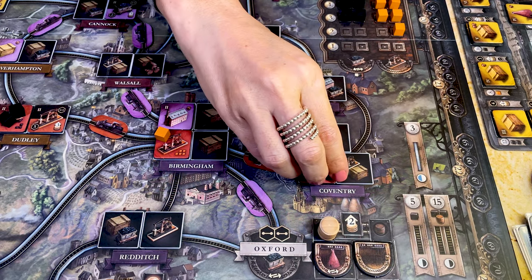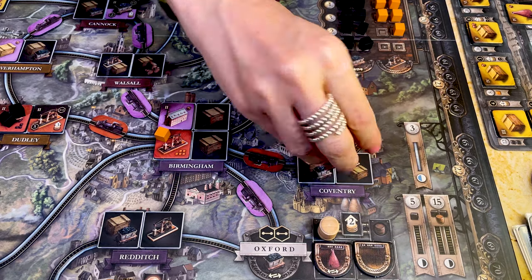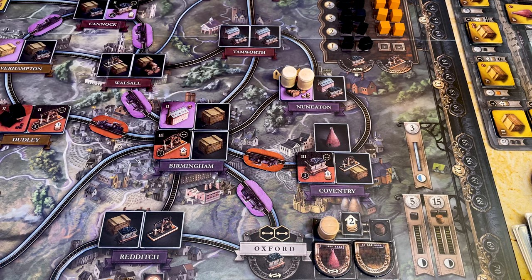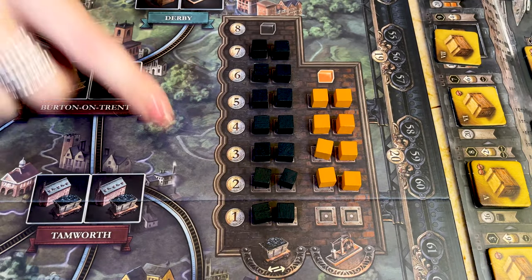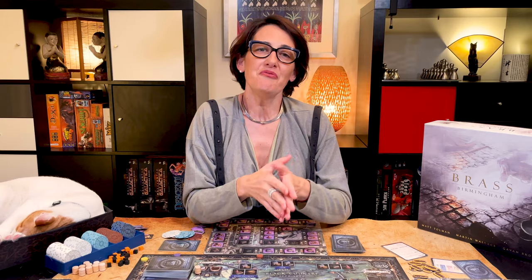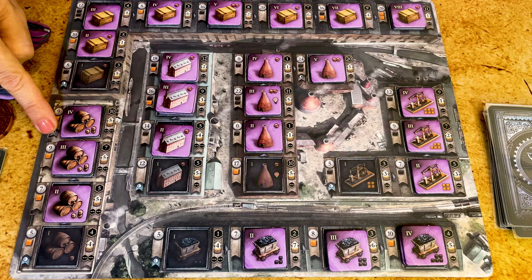As we have seen, if the building you're building requires iron, you can take it from anywhere on the board — it doesn't have to connect. Coal mines can be emptied as soon as they're built if they connect to a coal market and there's enough demand. Return the coal cubes from the mine onto the market and sell it at the price indicated. As soon as a coal mine or ironworks is emptied of its cubes, it is flipped and the player who owns it increases their income by the corresponding number. If there's no coal or iron on buildings on the board, you can buy from the market — you need to be connected to the coal market and pay the price indicated starting from the bottom. If the market is empty, pay eight pounds for coal or six for iron. Remember that in the canal era each player can only build one building per town. In the rail era, players can build as many buildings as their space in each town. Buildings with the blue half moon can only be built in the canal era and those with the black half moon can only be built in the rail era.